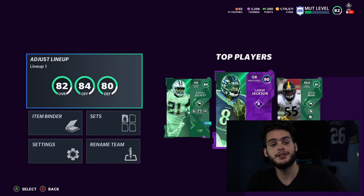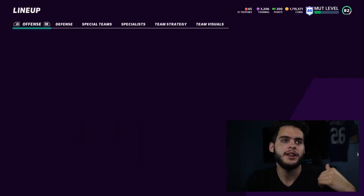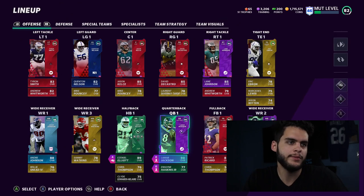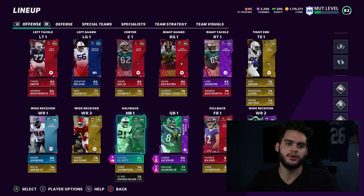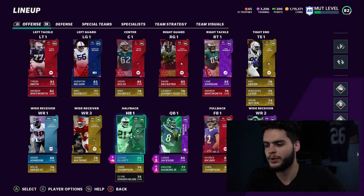We got the new Ezekiel Elliott on the team — 89 overall Ezekiel Elliott. Now, I know the team around him was not too great. I'm saving my coins for this week's legend drops and some of these first promos. I know things are gonna drop in price and I don't want to be the guy that spends all my coins before the promos drop and then has no coins left for the new players. The line is pretty souped up for this though — we got Zeke. Let's check out his stats before we head into the gameplay.